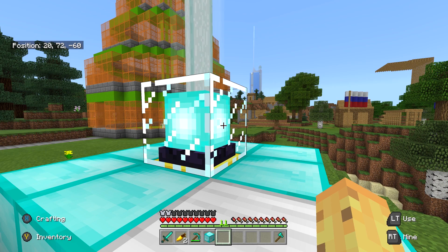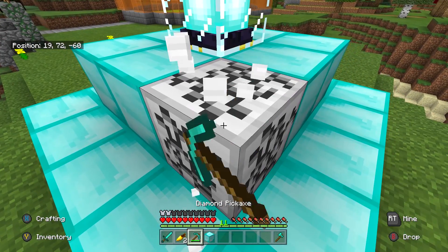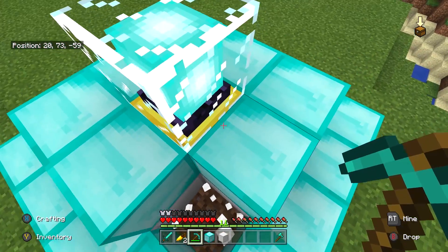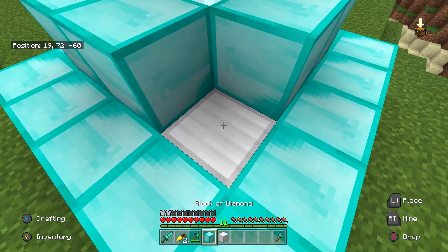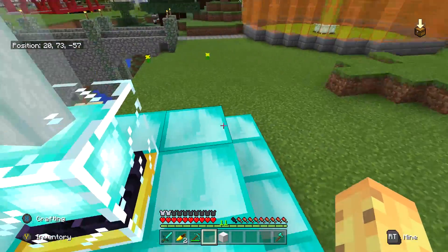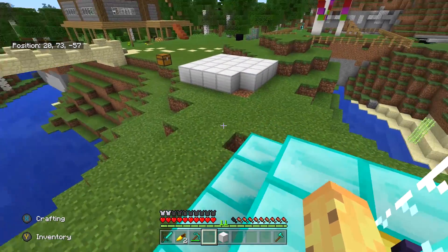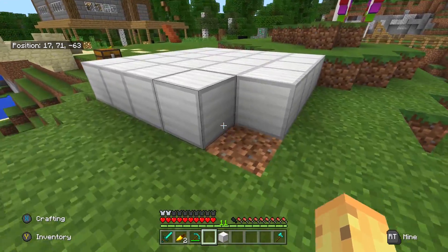Unlike what a lot of people seem to think, you don't need to make a beacon out of the same resource blocks — it just has to be all made from resource blocks in general. This means you can actually pretend you made a beacon entirely out of diamond by having it made from a little bit of iron on the inside. And if you're in creative, you can make it a cross between diamonds, gold, and emeralds to make some interesting designs that people never seem to do.